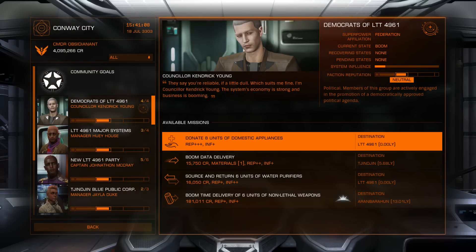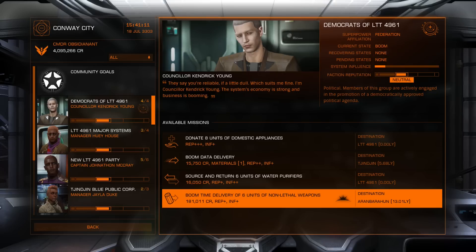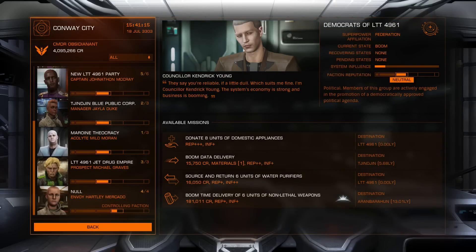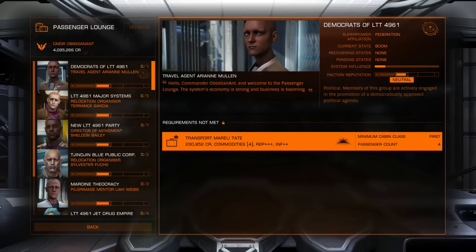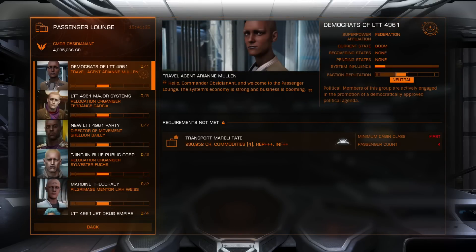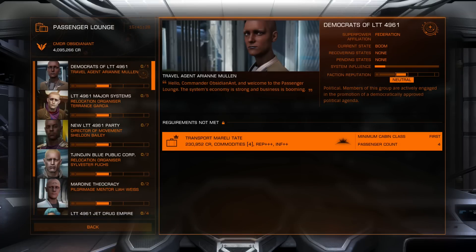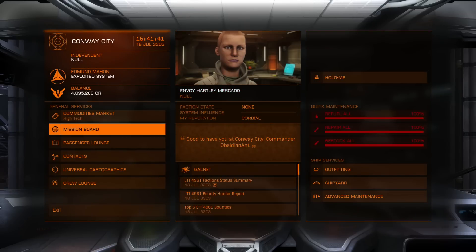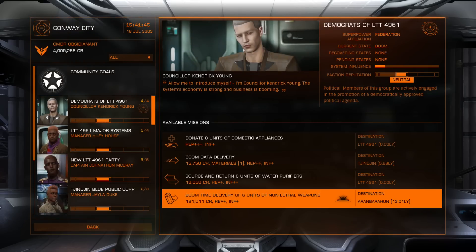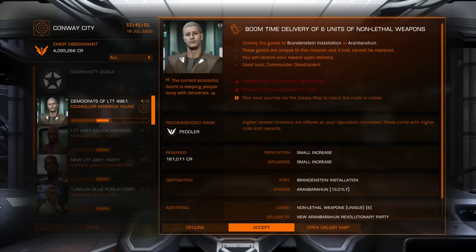It's not impossible to go to a station where you can pick up missions for both the Federation and the Empire at the same time. So here we're going to collect some missions - what type depends on what ship you've got. I'm not sure if you can rank up using passenger missions, so let's check the passenger lounge. Taking a boom time delivery mission: six units of non-lethal weapons, thirteen light years.